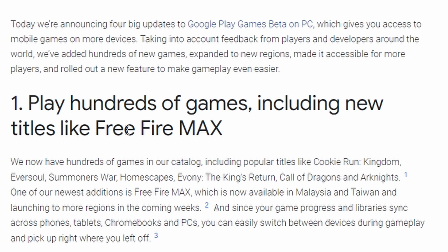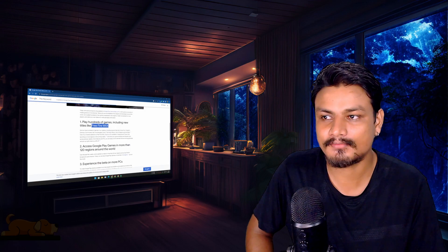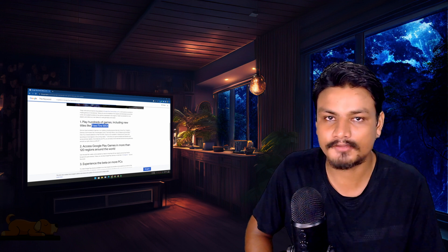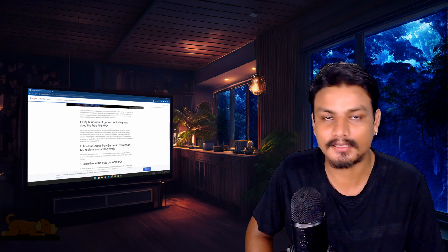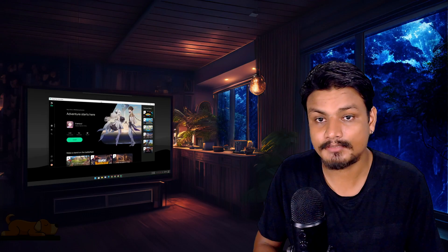The last big update is a new game added to Google Play Games — and it's not an ordinary game. This is a really popular game called Free Fire. Right now it is probably the most popular game on Google Play Games, especially in Asia. As of making this video, it's only available in two countries — Malaysia and Taiwan — and it will get launched to other countries slowly.